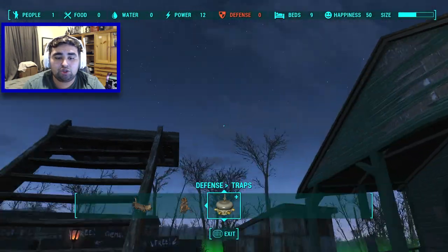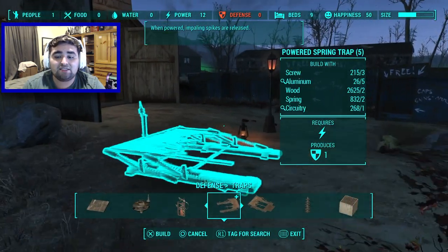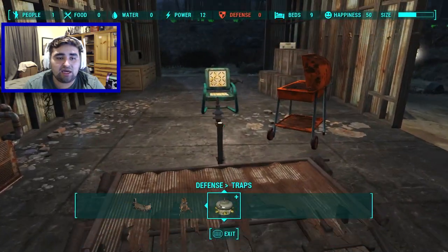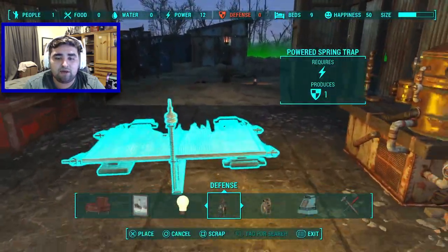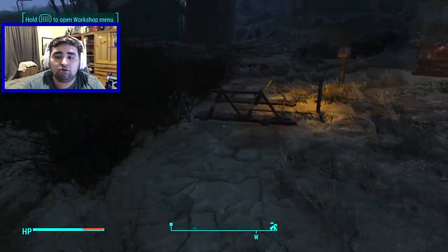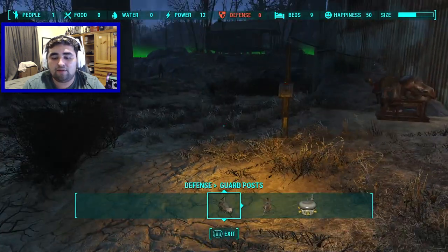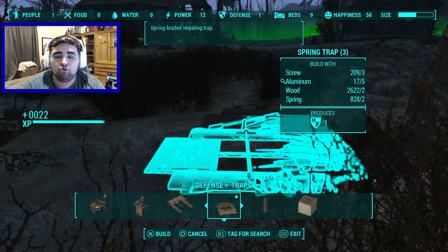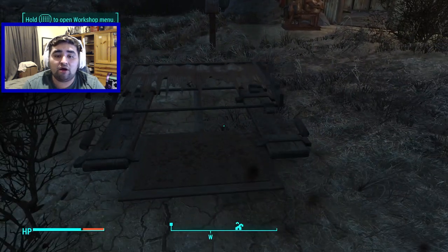In addition to the trap door, there's a powered spring trap — you place it down and it activates. It does require a switch, which does make it less convenient. There's also a non-powered spring trap activated by a pressure plate — you stand on it and it activates, designed to kill raiders. It does not require power.